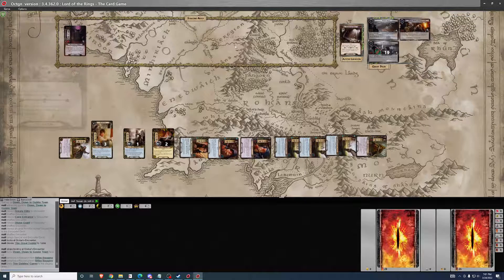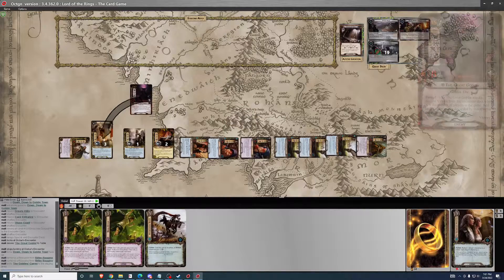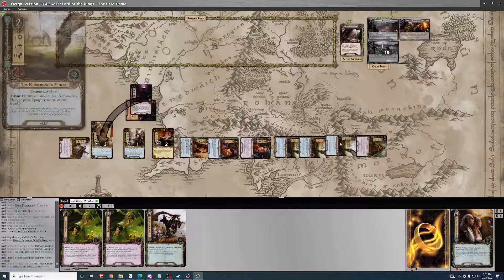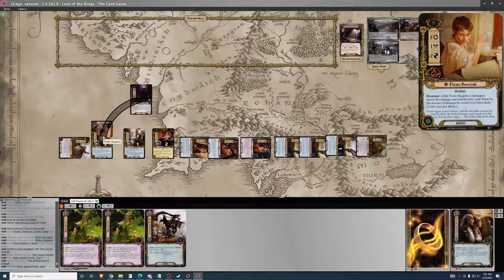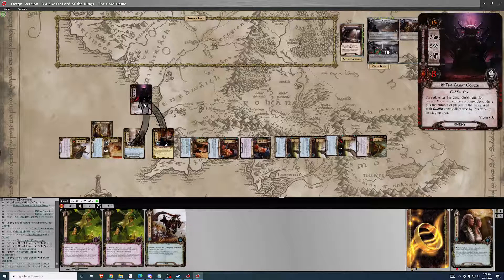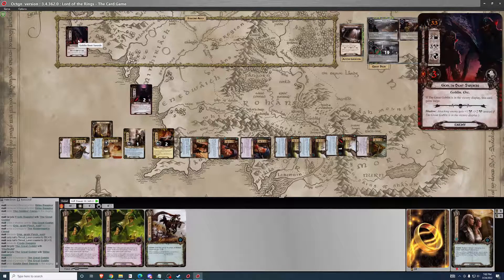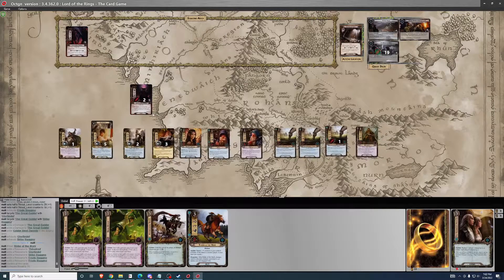Move to that location. The Great Goblin will engage and attack Frodo for five. Defending player deals damage equal to the number of goblins engaged — that's one, so one damage. I'll put it on a horse. Five damage to two shields plus one with Arwen is three shields, so two threat. Exhaust Frodo and strike back for two damage. I do have to discard a card for the Great Goblin — if it's a goblin it goes to staging, and it is. Gandalf would be nice here.